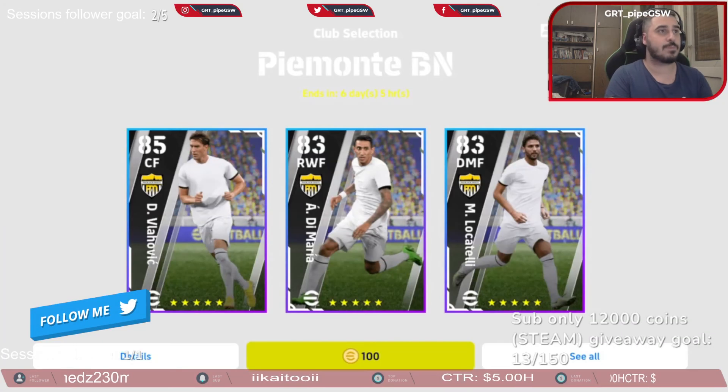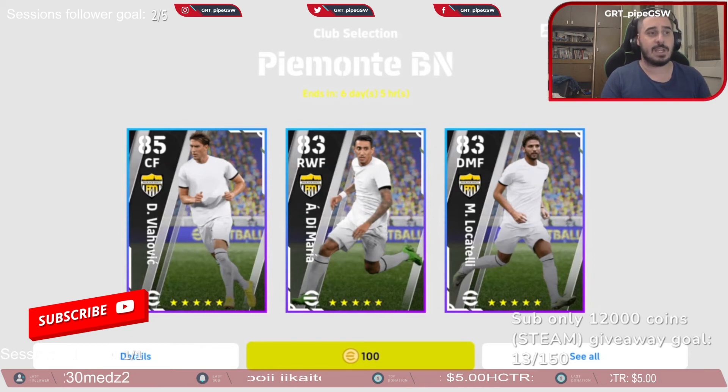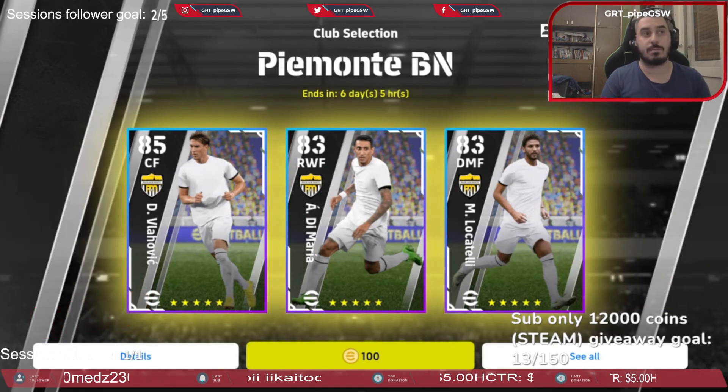So from this pack, I'd like to get Bremer, Vlahovic, McKennie, and Bonucci. We have two spins — let's see our luck.